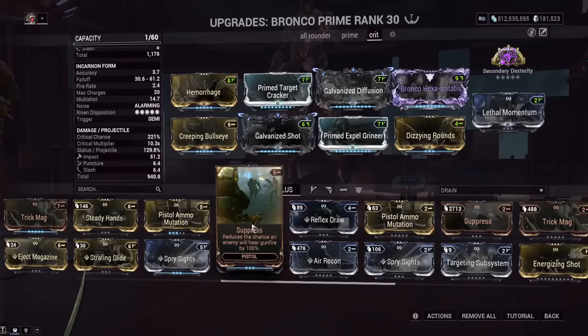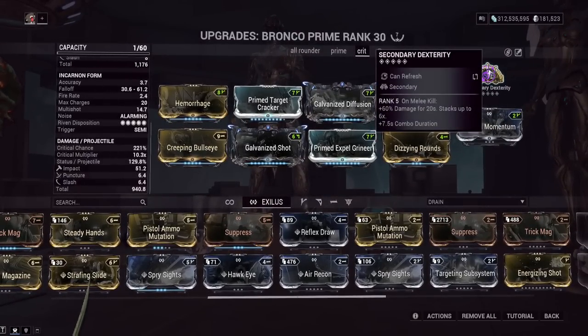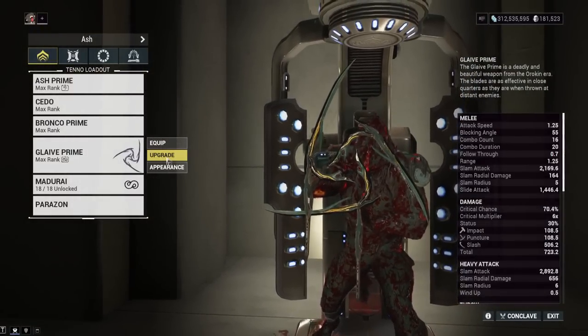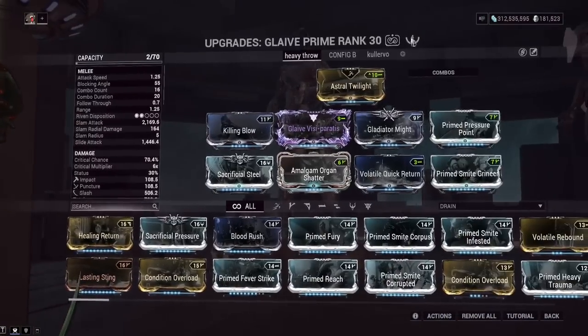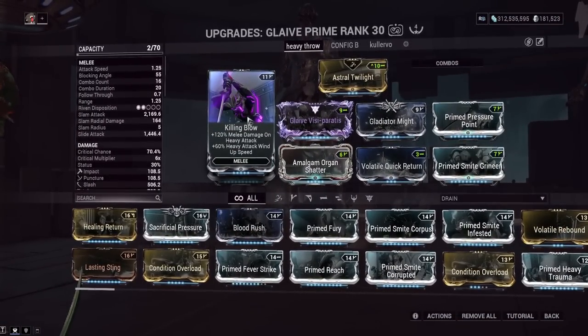If I was to run an endurance mission again I'd probably put Suppress on to make it a silencer, since I was playing Ash and you want to make sure you don't get heard while playing Ash. We've got Secondary Dexterity on melee kill which gives increased damage, and we're using the Glaive Prime — very good for level 10,000 missions for AoE add clear. Get a couple kills and it gives us our stacks, then we can just one-shot an Eximus right after that.